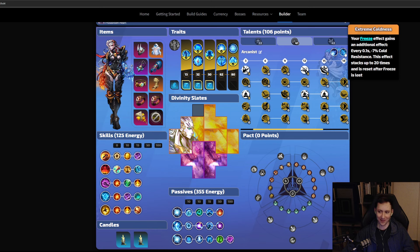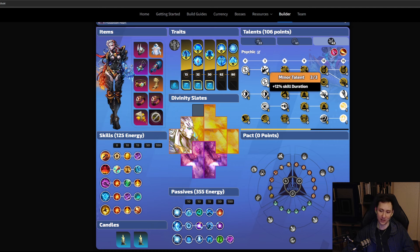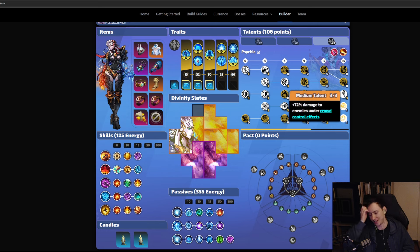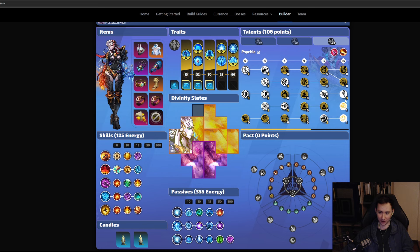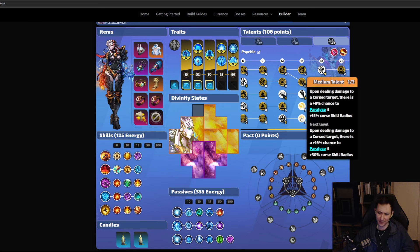Of course the downside is that if the enemy becomes unfrozen, the resistance reduction drops to zero and you have to rebuild, but it's pretty fast to rebuild. Next we take Psychic, which gives us additional DoT damage and skill duration — skill duration is very good for this build. We grab additional energy shield, additional damage against frozen enemies, and then skip to sealed mana, followed by additional damage against cursed enemies, curse skill radius, and an 8% chance to paralyze on hitting cursed enemies.